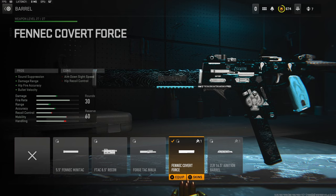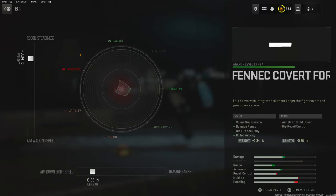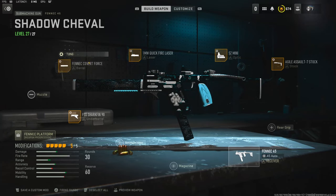For the barrel I'm using the Fennec Covert Force barrel. It adds sound suppression, damage range, hit fire accuracy, and bullet velocity. The cons are aimed down sight speed and hip recoil control. For the tuning I went with 0.34 pounds for recoil tightness and negative 0.26 inches for aim down sight speed.